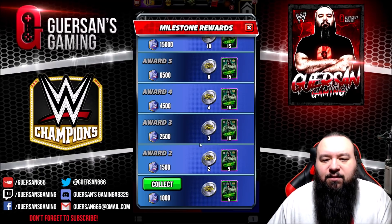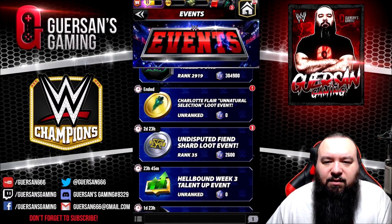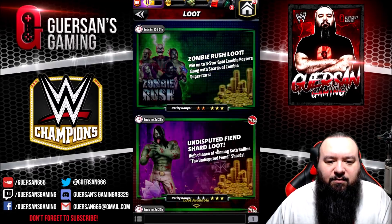I already bought some coins — I bought the $100 kit. That's why I already have a couple of Milestones. I'm not going to collect them right away. And as far as pulling them, there are two different pulls. Let's go back.